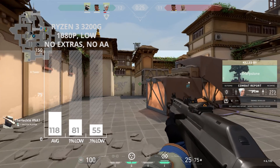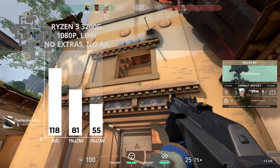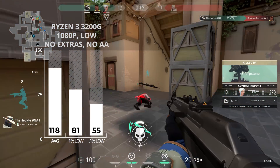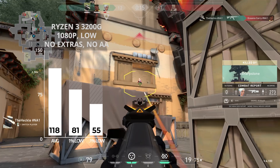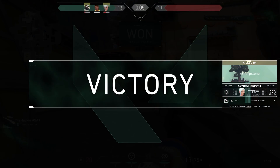After the 200GE we used a bit beefier APU, the Ryzen 3 3200G — this one at least has 4 cores. At 1080p I dropped it to low to get higher FPS and actually squeezed out 118, but this was pretty much exactly what I got with medium settings. Our 1% and 0.1% lows were a bit higher though.